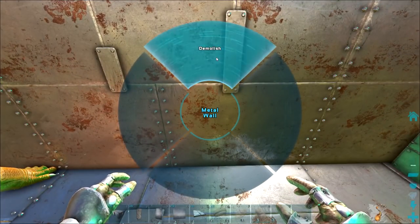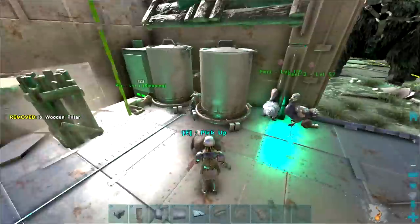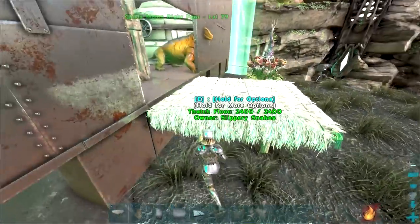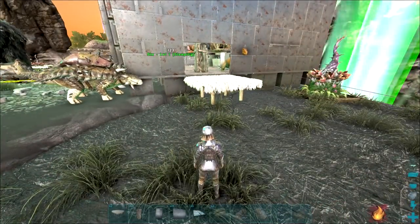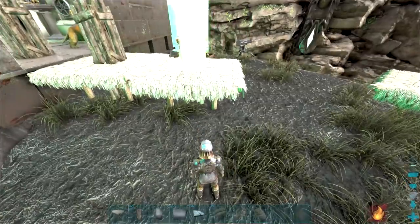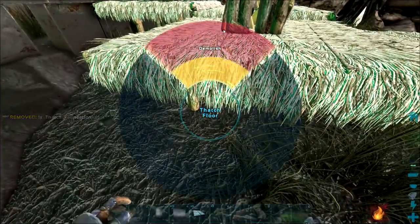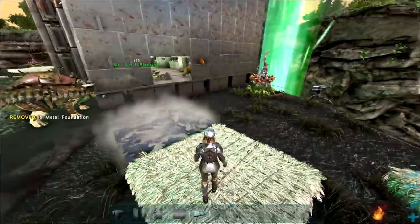We're going to demo this wall here — hopefully nothing drops. I'll put that there. Now I just need to craft up some thatched foundations. It works — beautiful. Now do I want to drop it again? Let's drop it again, and then one more I think. Let's go one more — why not. There we go. Demolish all of this, then chuck in the real foundations.